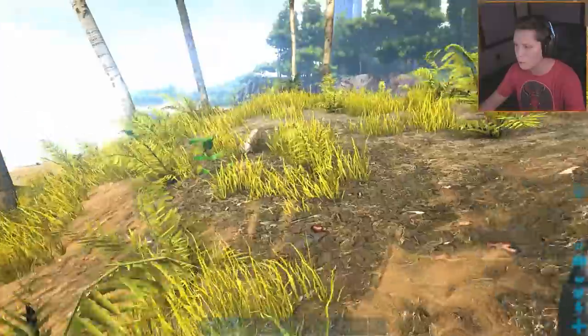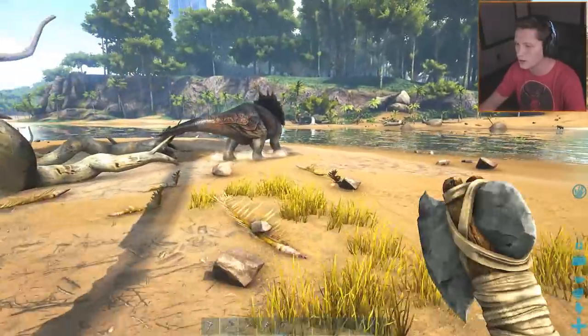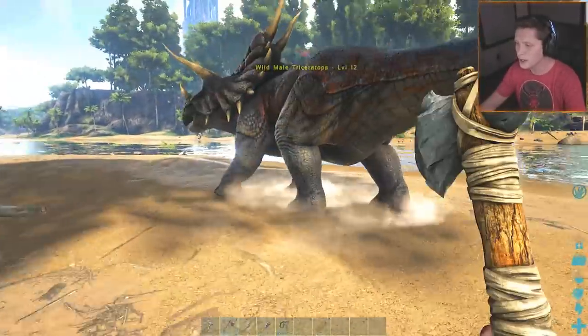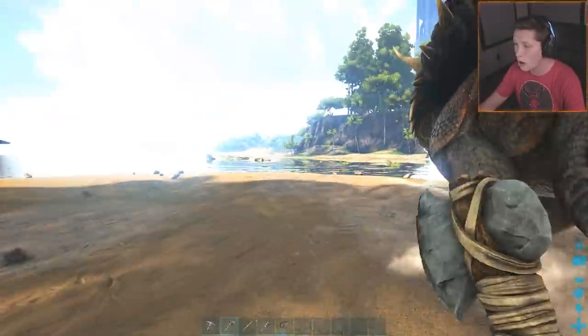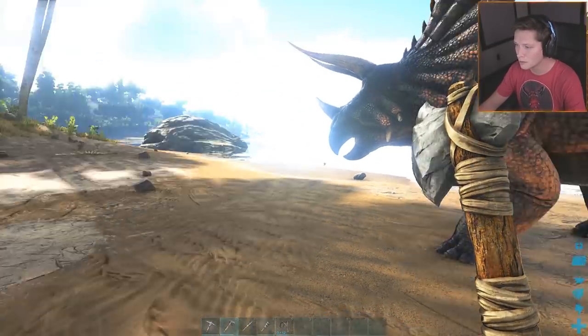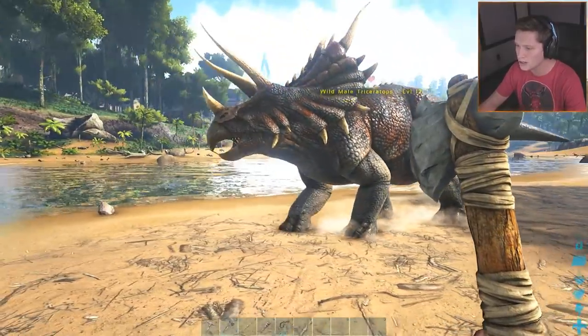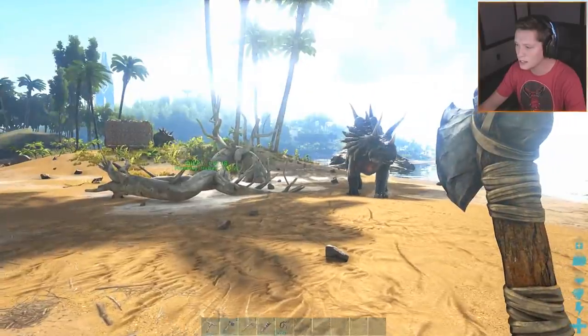We have a level four female right there, and we've got a couple more around. We've got two down here in the point. This is a level 12 male - that's pretty exciting, he's gonna be a big boy. And then we have a level two female. We're gonna be going for this male here, we are gonna be making him ours, and he's gonna be our best friend.